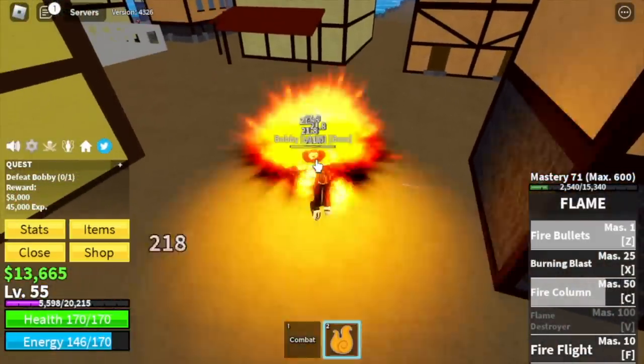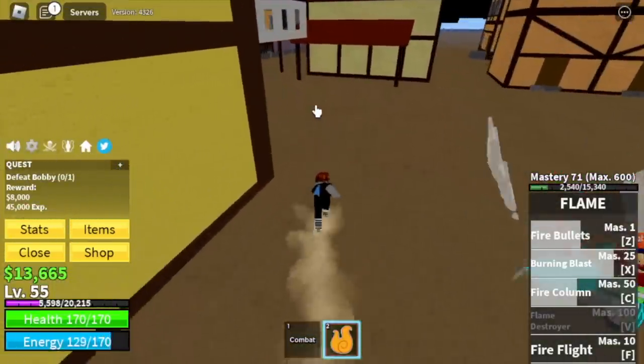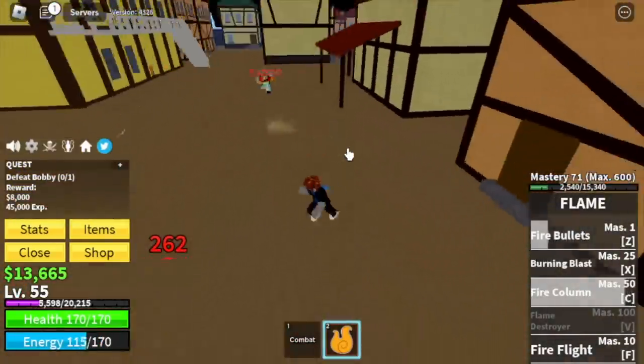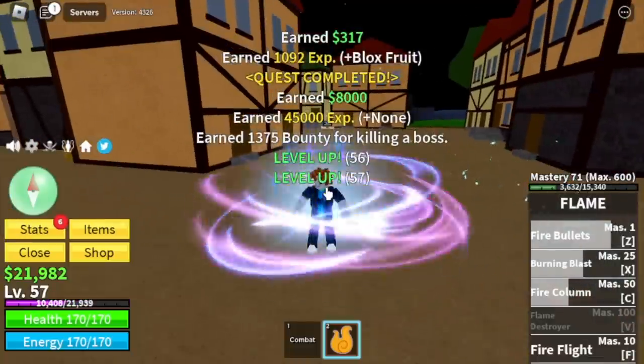Also, try to create distance whenever your skills are on cooldown. Just keep on repeating that and eventually you will defeat him. Keep in mind that we are just in the third island and we already unlocked four of the five skills of this fruit.